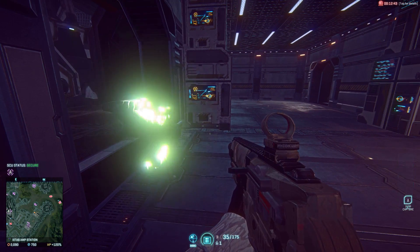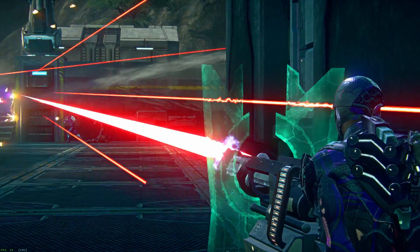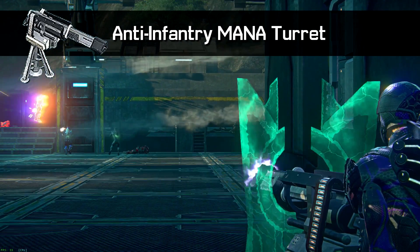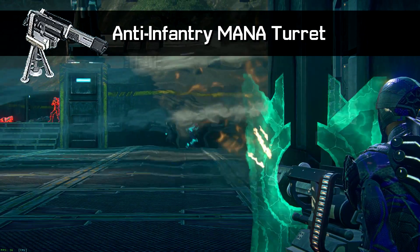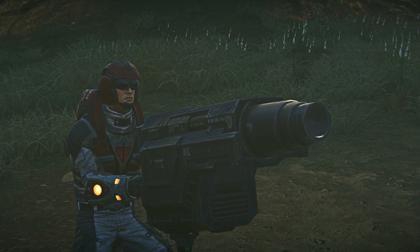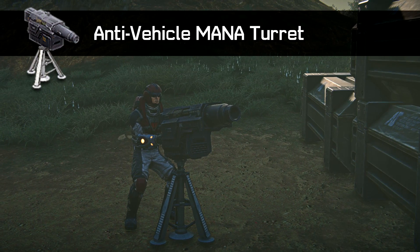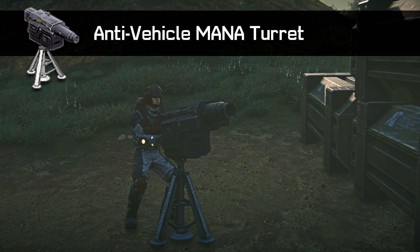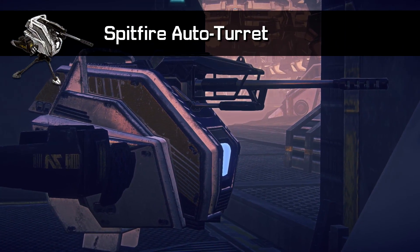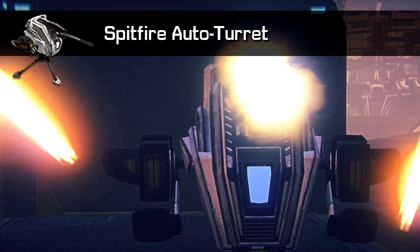On top of the repair tool and ammo pack, you also have access to a few different deployable turrets. By default, you're given the Anti-Infantry Monoturret, which has a protective shield and a machine gun that can deal continuous damage to enemy infantry without running out of ammo. You'll also be able to unlock the Anti-Vehicle Turret, which launches slow-firing, wire-guided rockets that deal high damage to both enemy infantry and vehicles alike. Lastly, you can unlock the automated Spitfire Turret, a fragile place-and-forget turret that will automatically attack nearby enemy infantry.